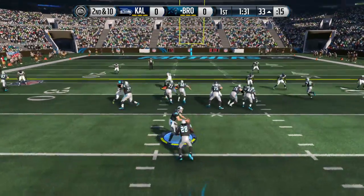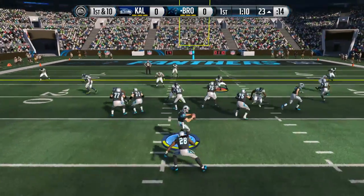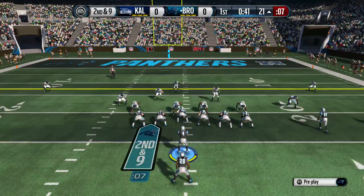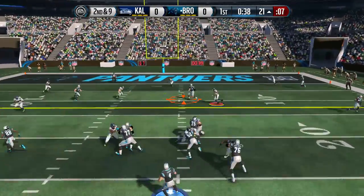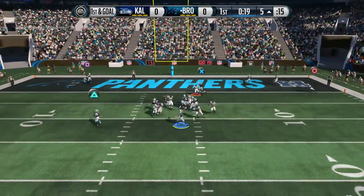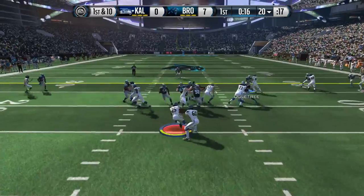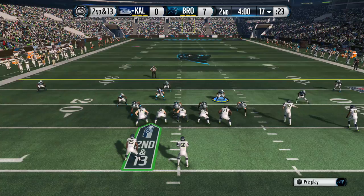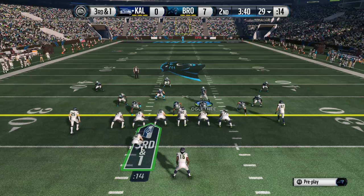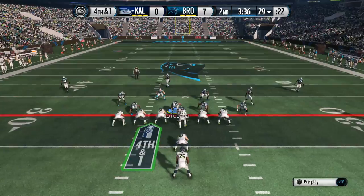Cam Chancellor — I think that's the 99 overall version — was just playing amazing. After this game I was considering picking him up, but I didn't have enough points because he played a really good game. He played really good zone coverage, he's really tall, swatted a lot of balls down. Him being so tall and his awareness to swat balls made me interested. He doesn't have really good catching — that's the only downfall — but he has really good hit power, good zone coverage, good awareness, good play recognition, good pursuit. Looking to get that 99 overall Cam Chancellor card.